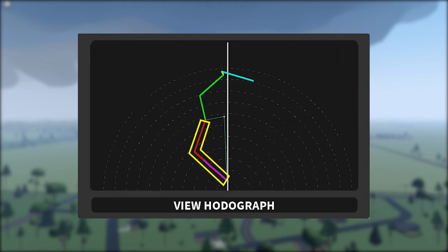For reflectivity, which is just normal radar, you have green which is light rain, yellow which is medium rain, and red which is heavy rain. The whites, purples, blues, and black is all hail.